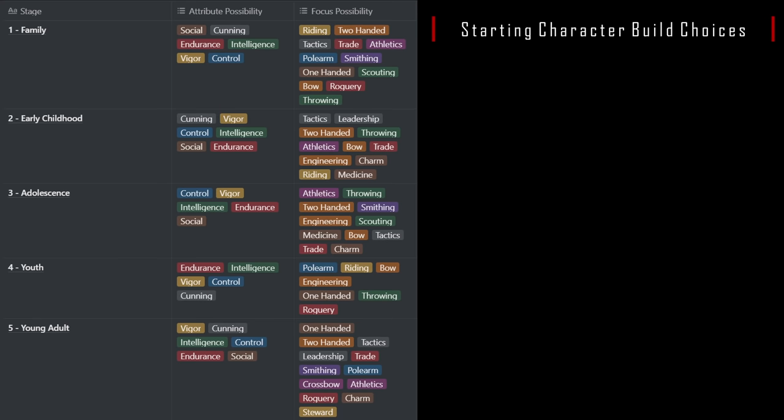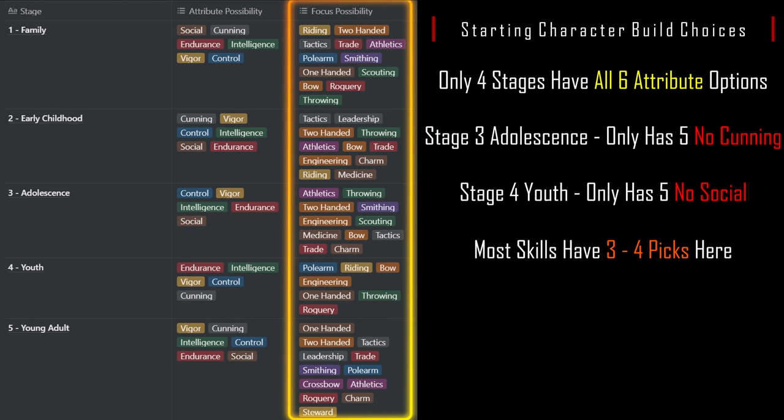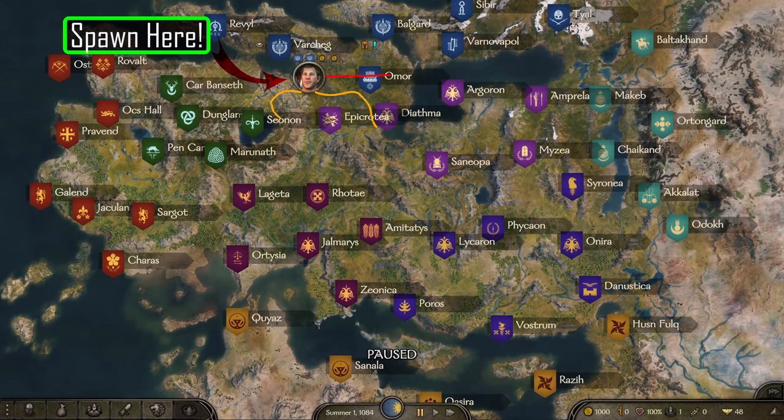Now let's look at some stats for character building. For attribute points, there are now 2 stages that only have 5 options. Stage 3 Adolescence doesn't have a Cunning option, and Stage 4 Youth doesn't have Social. Most skills have 3–4 picks, but Crossbow and Steward only have 1. The starting location for Sturgia is right on the border with Battania and the Northern Empire, making it an ideal place to start a smithing playthrough. My biggest issue with Sturgia is the travel time to get from one end of that empire to the other, oftentimes taking several days and covered in thick forests, which slows movement speed greatly.